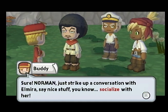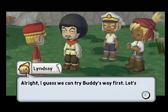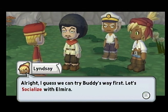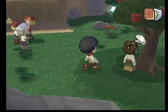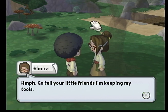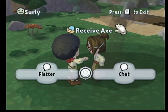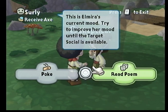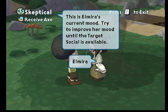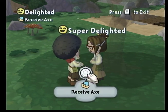Sure. Norman, just strike up a conversation with Elmira, say nice stuff and socialize with her. I'm sure she'll give you that axe then. Socializing is how we build relationships. Alright, I guess we can try Buddy's way first. Let's socialize with Elmira. Flatter. We flattered her. Read poem. Poke. We got her hyped up. Now, hug. She wants the dick. Receive axe. There we go. Sometimes you gotta do what you gotta do.